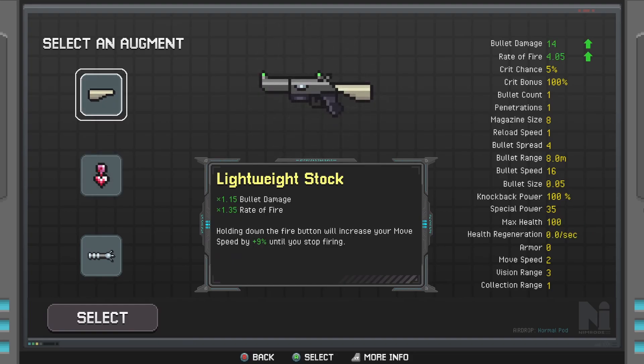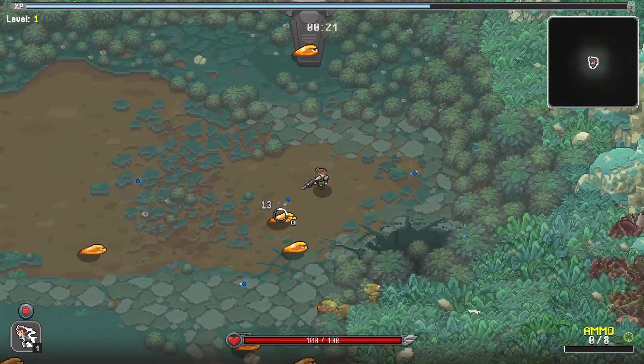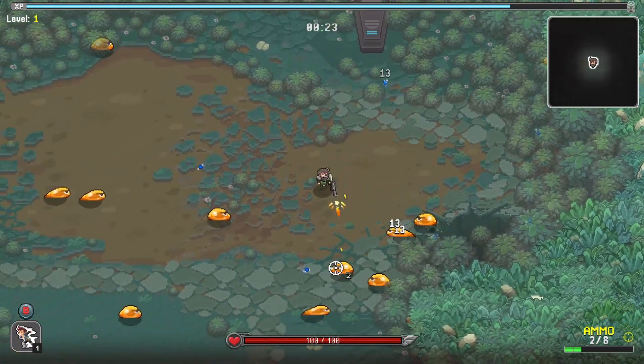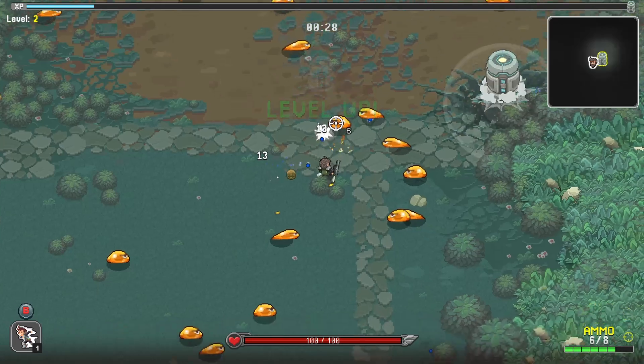Rate of fire, max health, or bullet damage and rate of fire — bullet damage and rate of fire, let's go. Pistol with a stock, because of course, why not? That's what everyone wants. So there's going to be a few things on the map we need to look out for, not just my level up stuff.